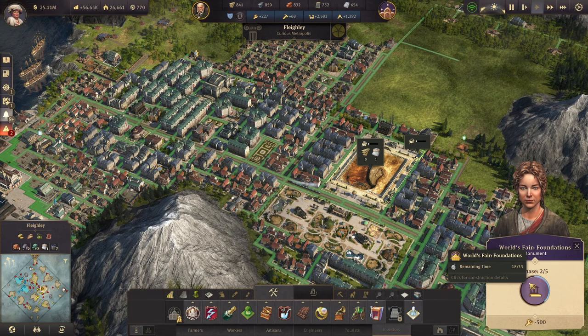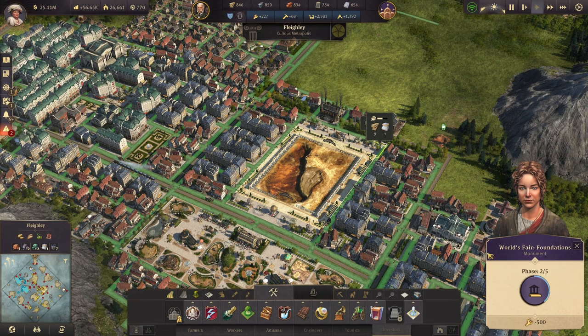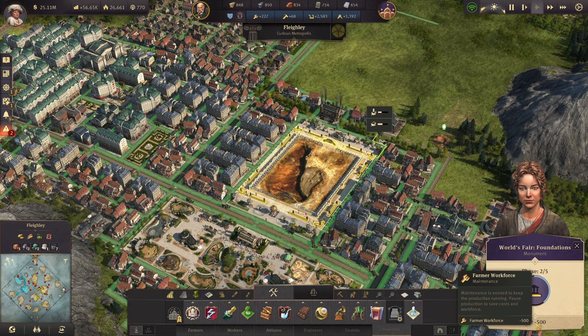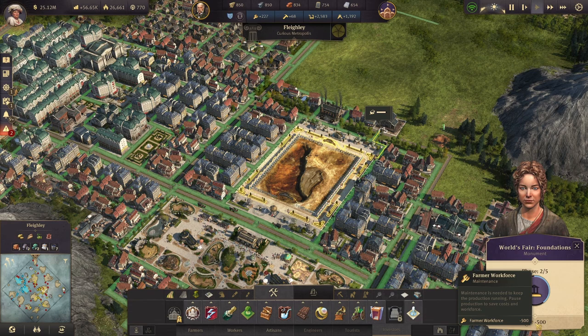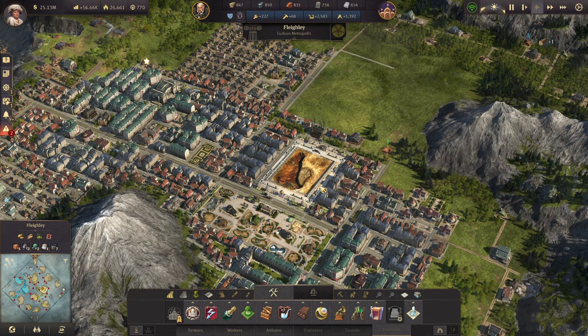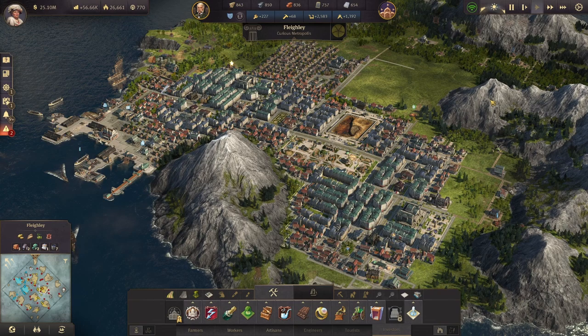We have the World's Fair being started now. We're only on the second phase technically — the first phase is the foundations when you first place it. It has an increasing number of various workforce, starting with farmers, then workers, artisans, and finally engineers. The third phase requires 1,750 investors, then 3,000 investors for the fourth phase, and the fifth phase requires 5,000 investors. It adds a lot of attractiveness to your island and is a great way to get items for museums, zoos, trade unions, town halls, and so on.